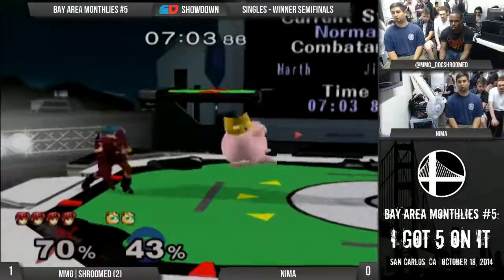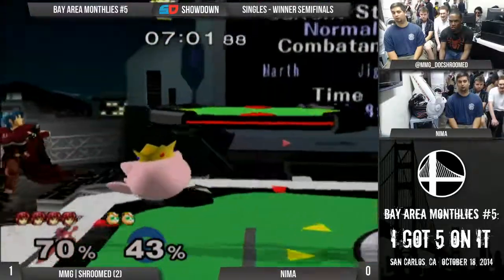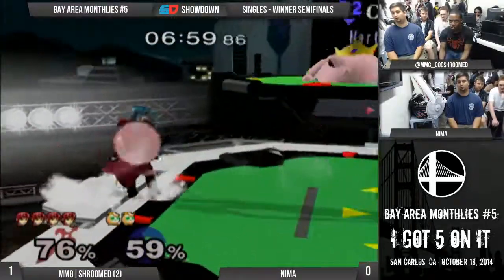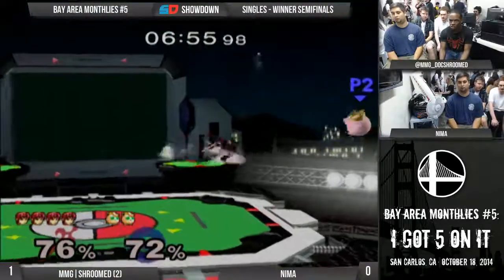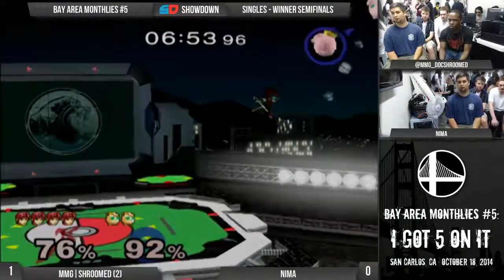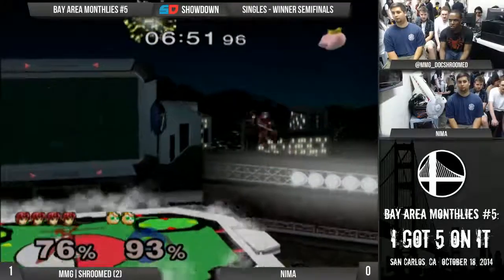He crouch cancels a lot but doesn't get any punish, so it's just 45 damage he took. Backfire. I guess for Marth, if he spaces well, even if he crouch cancels it isn't really much. Duan isn't the kind of player who's just gonna space badly and get punished by a crouch cancel.